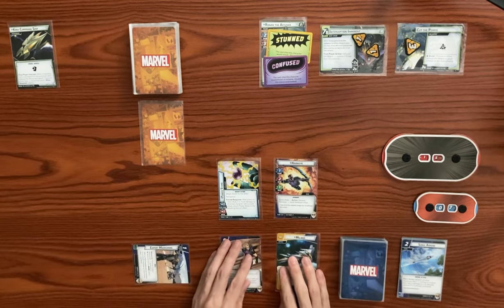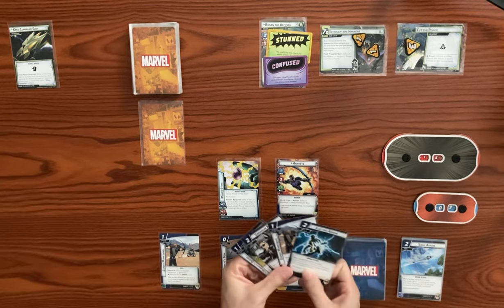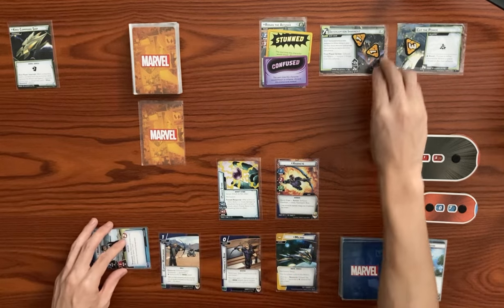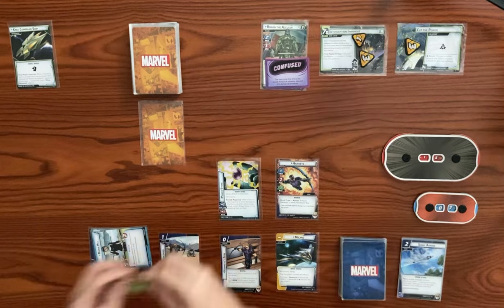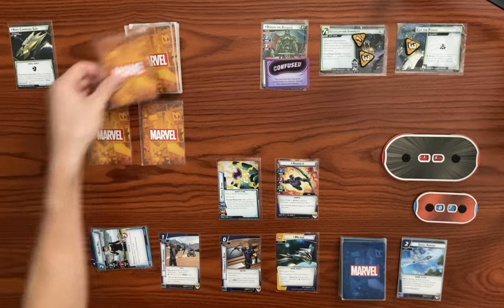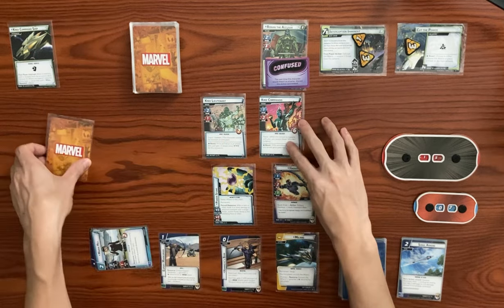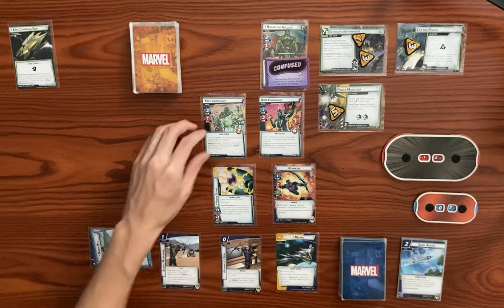Let's ready back up and draw back up to our hand size of five in hero form, hopefully getting an ally. We got Maria Hill — thank goodness, because without her I don't know what I was going to do. It's Ronan's turn. He's going to add two threat to the main scheme, up to four. He's going to attack us but he's stunned, so activation won't go through. Then he deals us two face-down encounter cards plus one extra because of the hazard icon. First one is a Kree Lieutenant with guard and stalwart. Then we got a Kree Commando with patrol, so we can't thwart the main scheme while he's in play. We also got Pinsman's Maneuver, a side scheme with hinder two plus three threat, so five total threat and two accelerations.